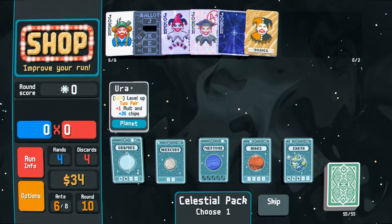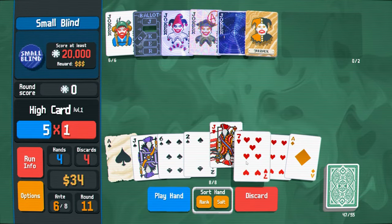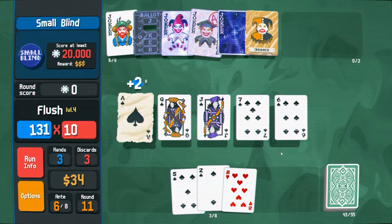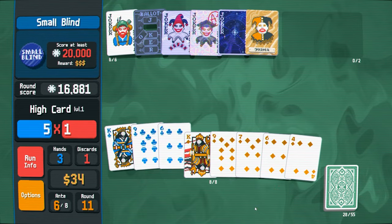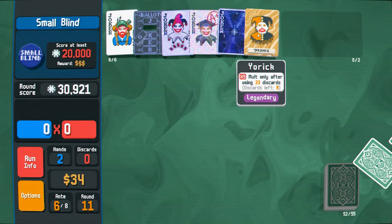Jupiter — nope. Two pair. Let's just go in, just discard. I don't think we beat this in one turn. We might — okay, we didn't. Play for diamonds, use all the discards, all of them. We need Yorick in. There we go. Eight left. Celestial pack. Standard pack — ace, need more aces.